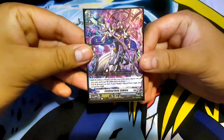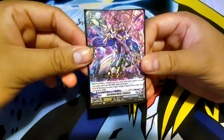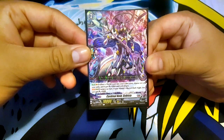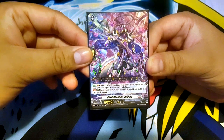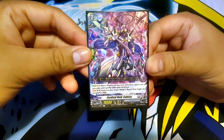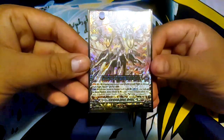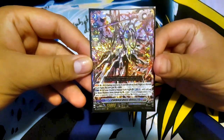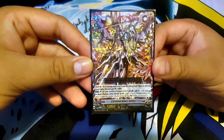Next I run Cardinalnoid Cubesia. When a world is put into your order zone, choose one of your units and it gets plus 5,000 until the end of the turn. Rear guard skill: during your turn, if your world is Abyssal Dark Knight, this unit gets plus 5,000. And finally, the main star of the deck — Cardinal Deuce Orphist. During your turn, if your world is Dark Knight or Abyssal Dark Knight, this unit gets plus 5k power.